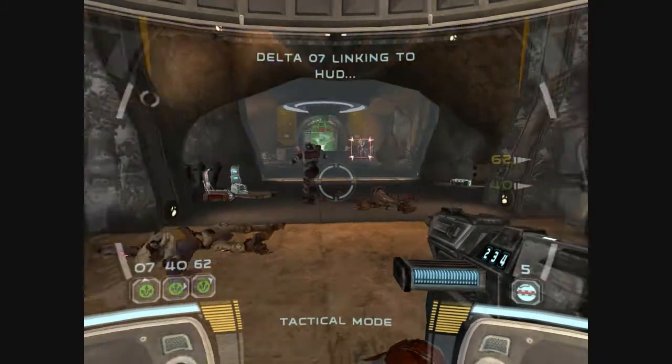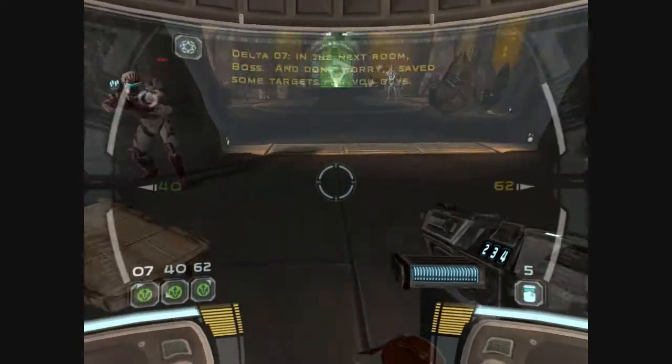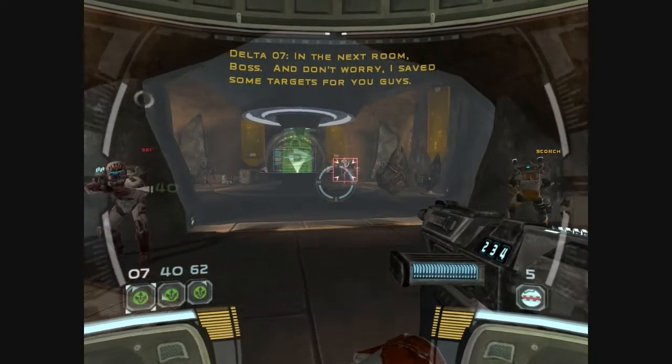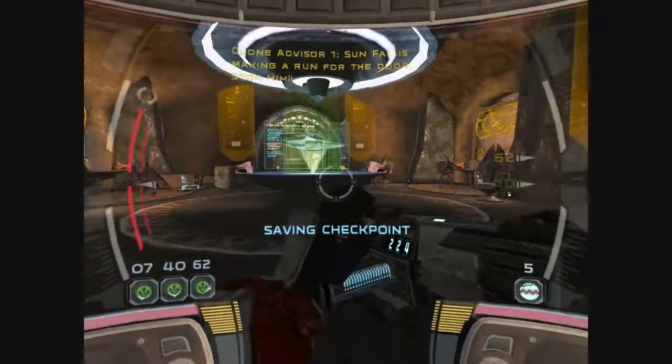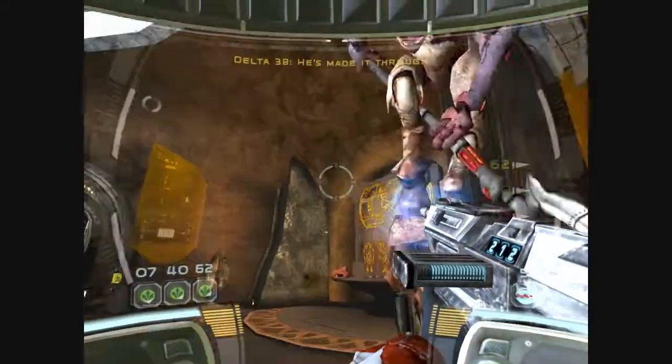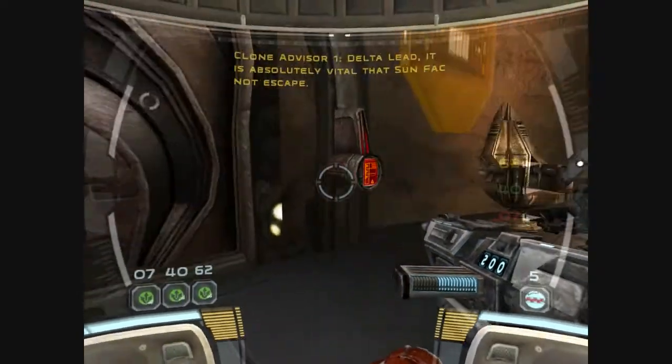Alright. Getting acquainted with the locals, eh, Sev? That was fun. Where's Sunfak? In the next room, boss. Don't worry, I saved some targets for you guys. Sunfak is making a run for the door. Stop him. He's made it through. Delta lead, it is absolutely vital that Sunfak not escape.